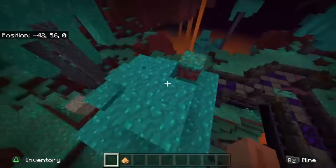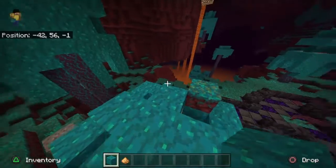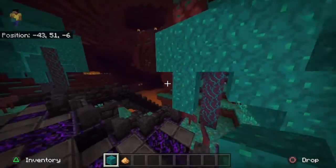They also added another type of nether wart — it's called the warped wart block. And that's basically what the leaves on the trees are.